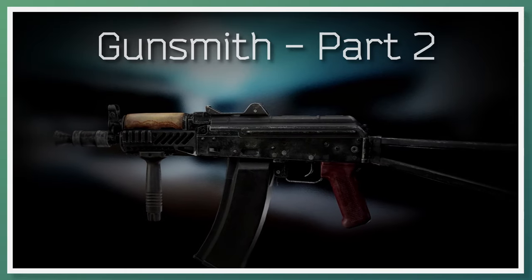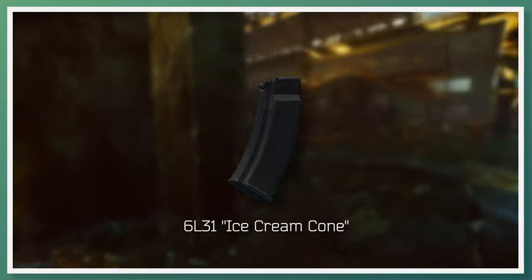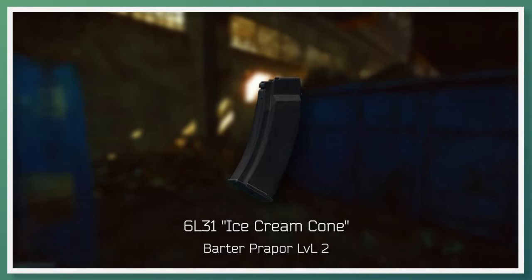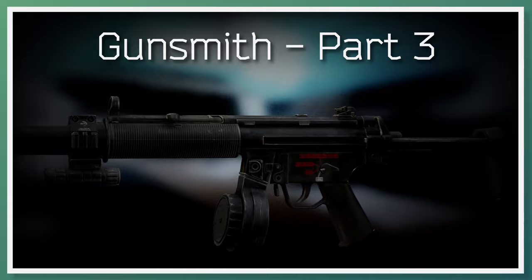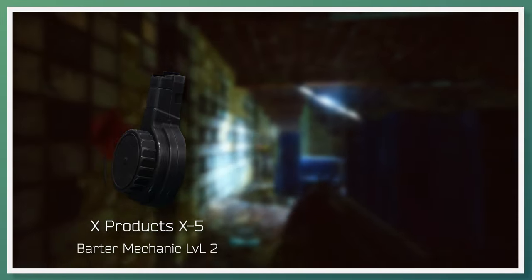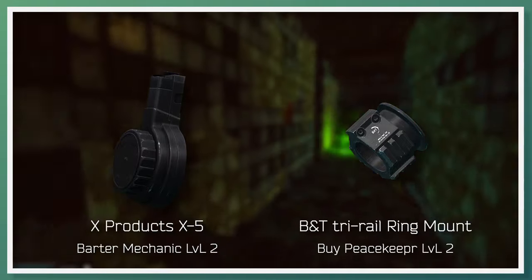To start off the list, gunsmith part 2: Mechanic requests that you build an AKS-74U. A key part needed for this build is the 6L31 60-round magazine, also known as the ice cream cone. This weapon part is soonest available as a barter with Prapor Loyalty Level 2 after completing a task. For gunsmith part 3, Mechanic requests that you build an MP5SD. Key parts needed for this build are the X-Products X5 50-round drum magazine, soonest available as a barter with Mechanic Loyalty Level 2, and the BNT tri-rail ring mount, soonest available to buy from Peacekeeper Loyalty Level 2.